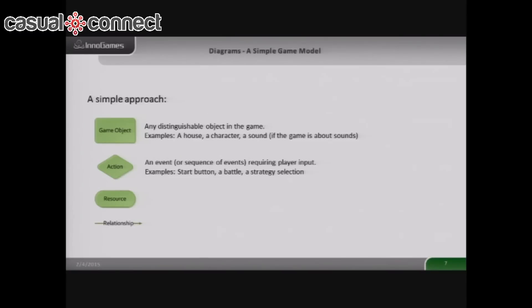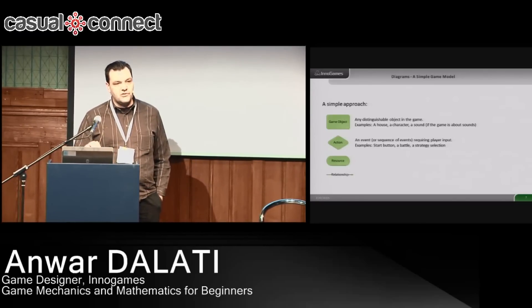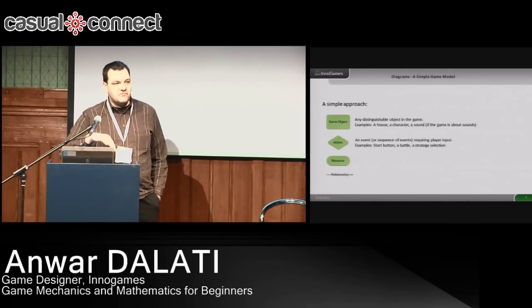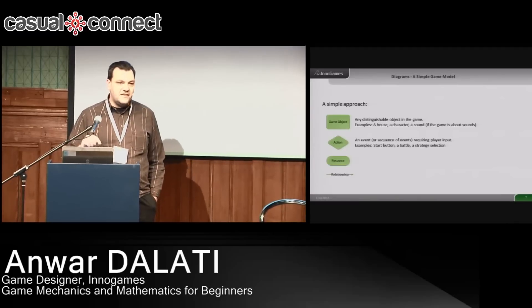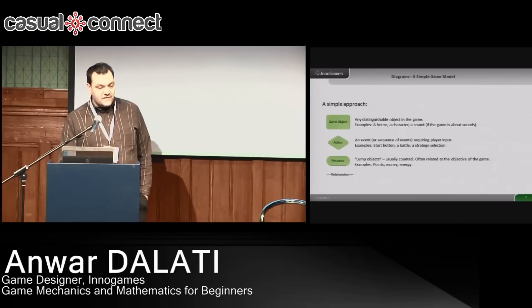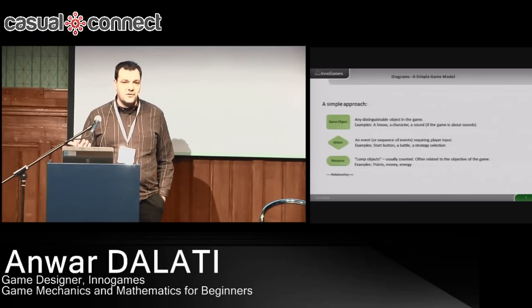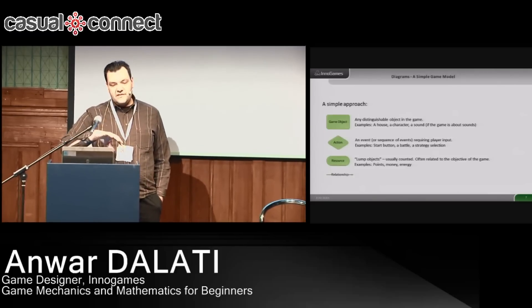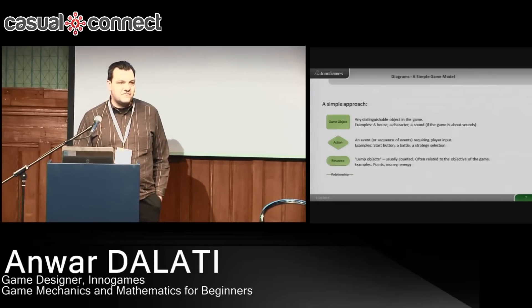An action could also be a sequence of actions, like a complete fight. How you want to model this in a diagram depends on how deep you want to go. If you just want to analyze your game economy, it's fine to just say a fight is a fight. If you want to analyze a fight, you should probably split it out into attacks, defenses, and other stuff. Resources are kind of like objects, but they are lump objects — we don't care about them individually. In many games you have gold or money; you don't care about the individual gold coin. It's just displayed as a lump and then when you pick it up it says plus 500 gold coins.